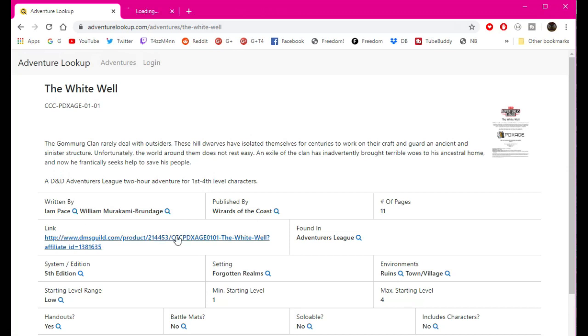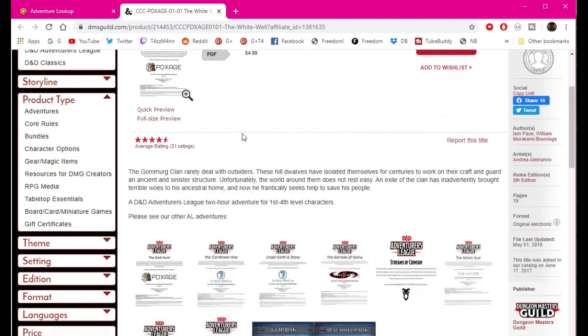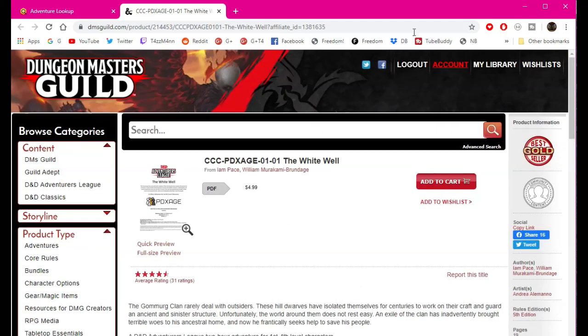It tells you what kind of mobs are in it so you can get an idea of what this adventure is about, and it gives you the link to DM's Guild to get it. I actually got mine within a bundle, so DM's Guild doesn't recognize that specific one. But as you can see, this one for example is $4.99 — you add it to your cart and it'll download a PDF.